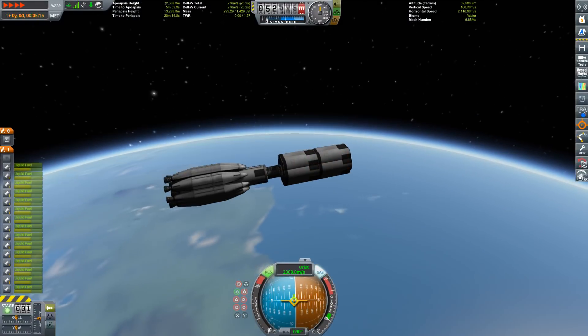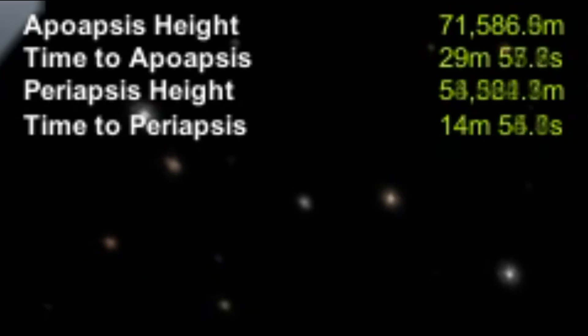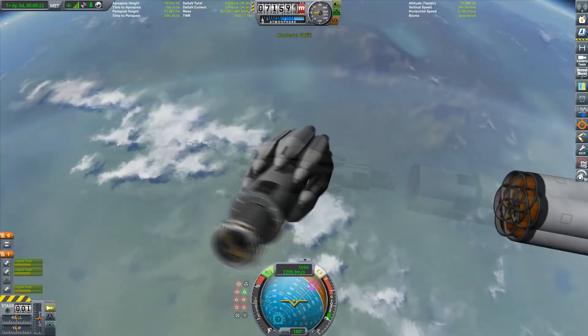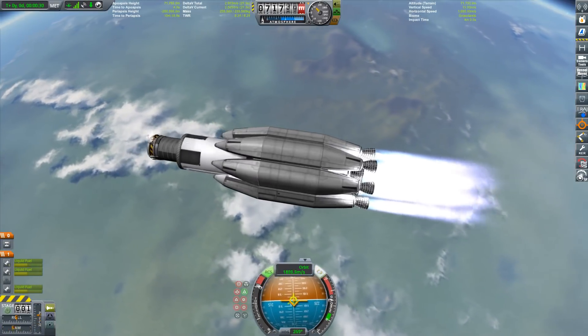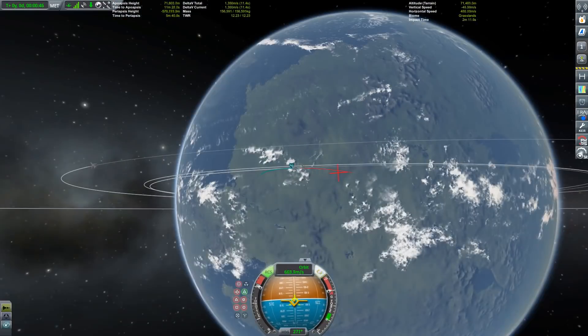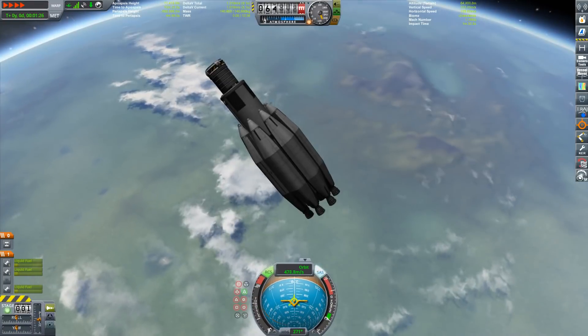We're into almost orbit — we already have an apoapsis of 70,000 meters. After circularization we are now going back down to the surface. I'm really reducing my velocity so I don't land in the mountains.